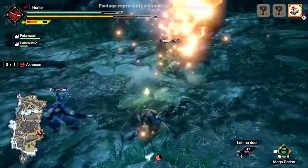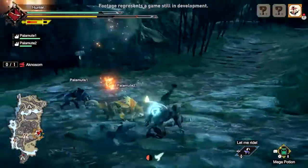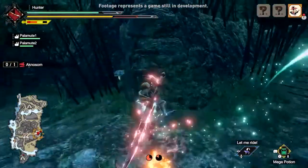A hunter dodges Agnasom's Fiery Assault with the Power Sheath, a swift evasive move that also boosts the hunter's attack power for a short period of time.